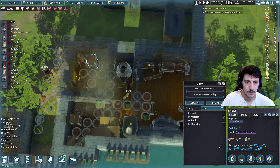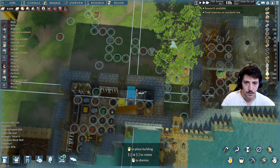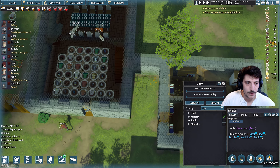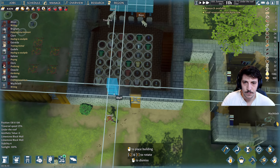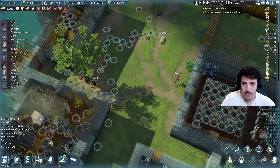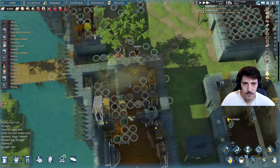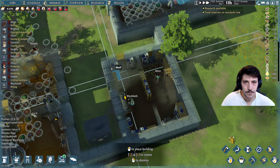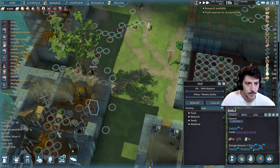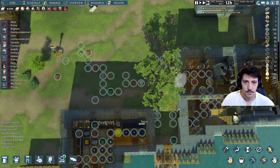Maybe I can move these things here and we can have a basement area. Let's just relocate all of this into here — this will be relocated into here and then we'll put it down into the basement in just a moment. Relocate all of this, and then relocate this one here.